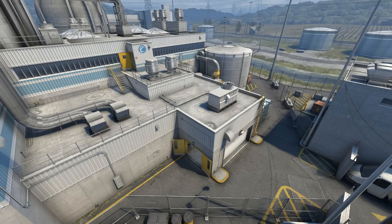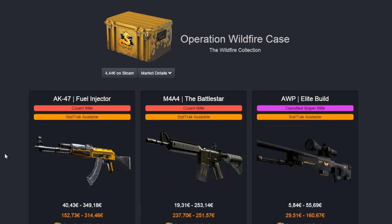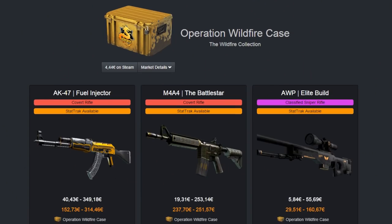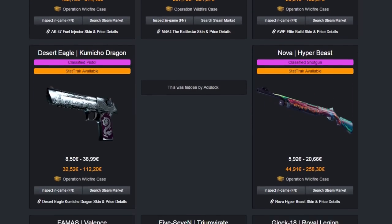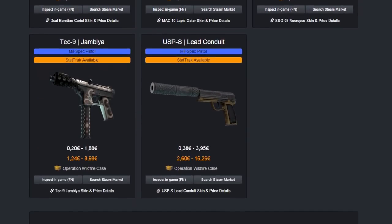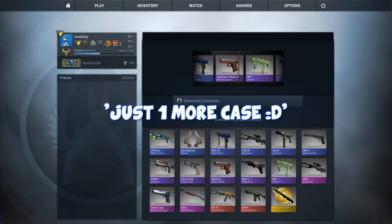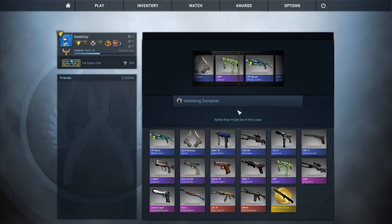I have a video on Nuke on my channel already, same with the case opening. The case skins are kind of average, except for two — the AK and the M4. The Orb is pretty cool as well. Obviously the new knife — let's see how that one plays out. I do not own it; I wasn't lucky enough.